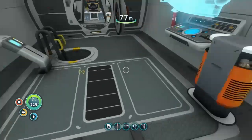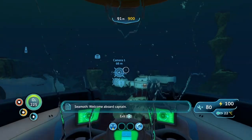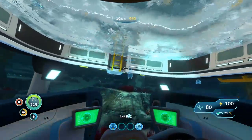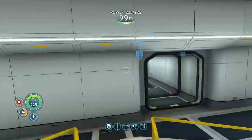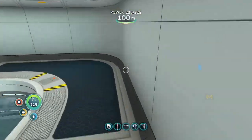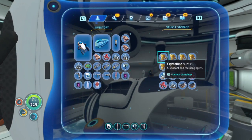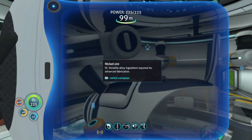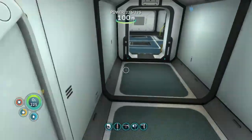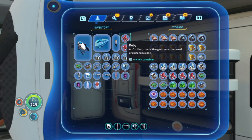I should park up here - I'll take out the Cyclops to charge. Let's quickly head down. Let's take out everything from the Lost River storage and transfer it all in here. So we've got our space again. That locker looks spicy - very spicy.